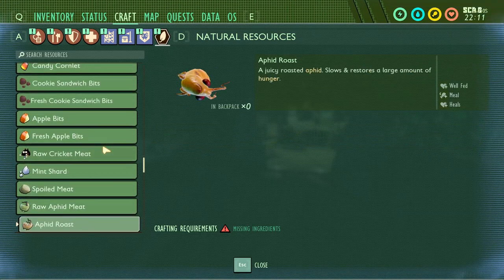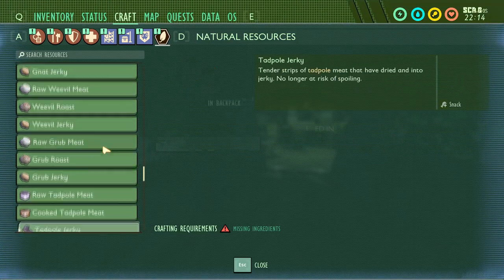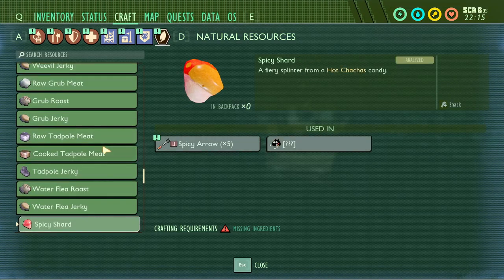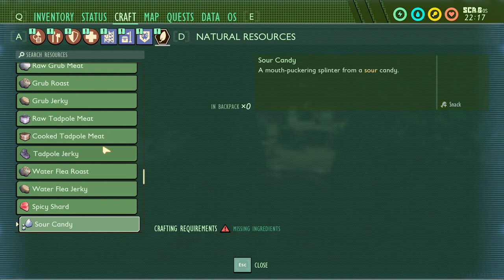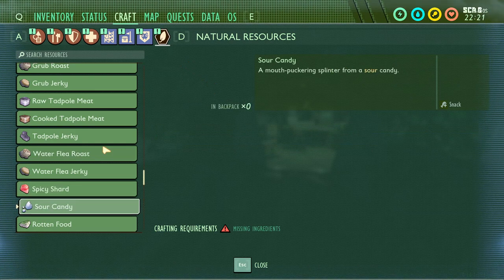A moth is definitely coming to the game though. Mints, spoiled meat, raw aphid meat, aphid roast and jerky — all those food items are already in the game. We have spicy shards, spicy candy, mint candy, and salt. But we don't have sour candy yet — maybe a new damage type coming. It'd be cool to get another damage type; right now we have spicy, sweet, salty, fresh, and technically poison — so it's an RPG, another one would be nice.